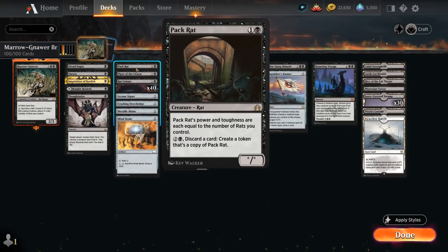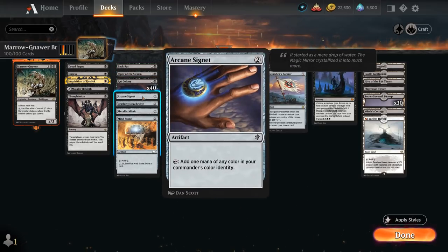We also have the 1 copy of Packrat, which scales with the number of rats we control, and we can pay 2 and a black and discard a card to create a token that's a copy of Packrat — so maybe in a late game we can start discarding our lands to make additional Packrats. We also have a little bit of mana acceleration with Arcane Signet and Mindstone.